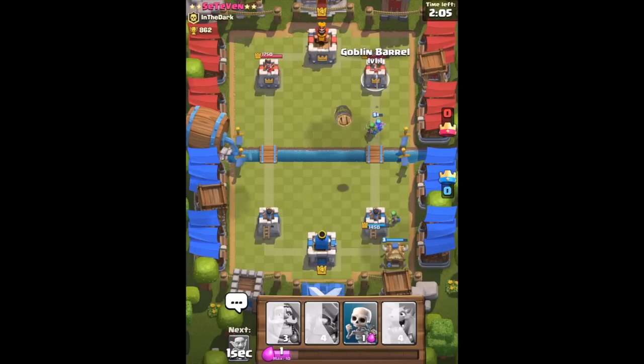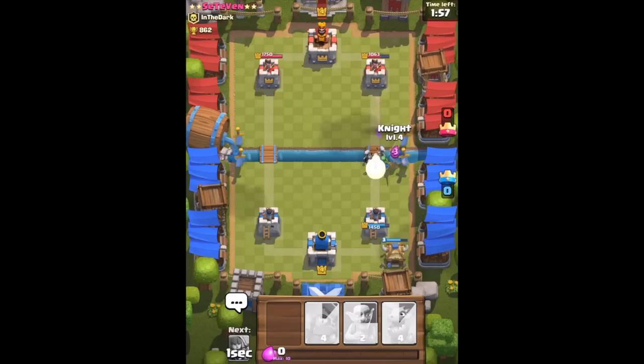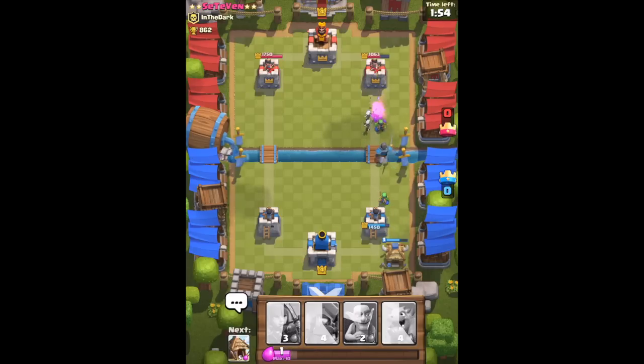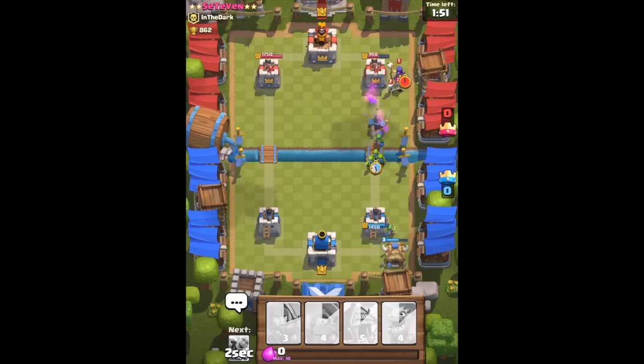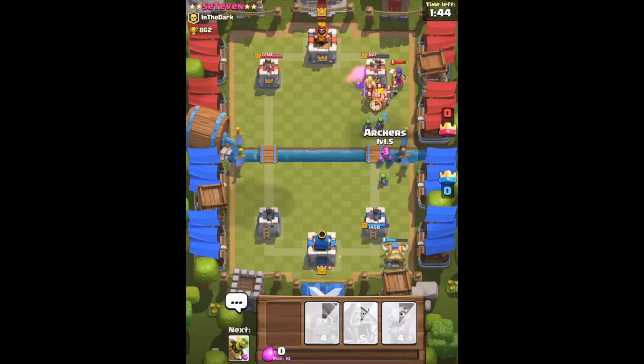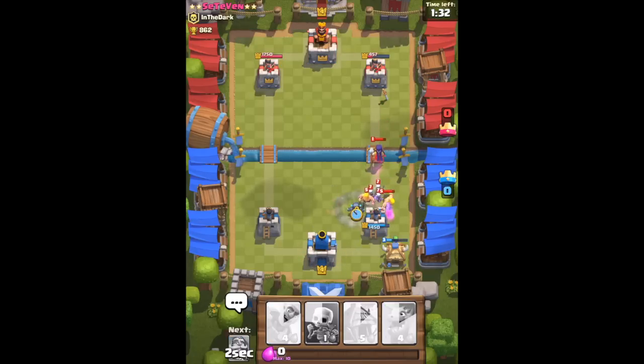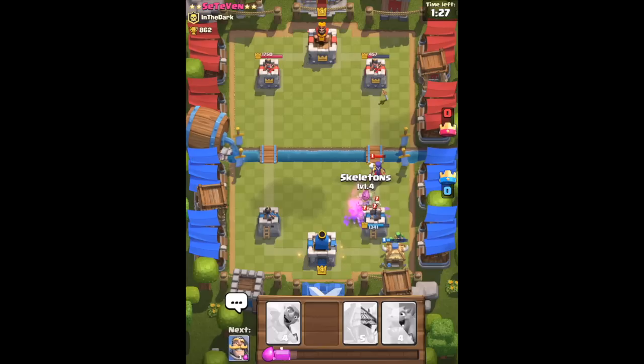Goblin barrel time! I like to put the goblin hut on the side because it helps a lot and distracts the opponent's troops. I really want to get the witch soon — in my opinion the witch is very strong since she deploys skeletons and attacks herself too. I hope I'll get her soon.